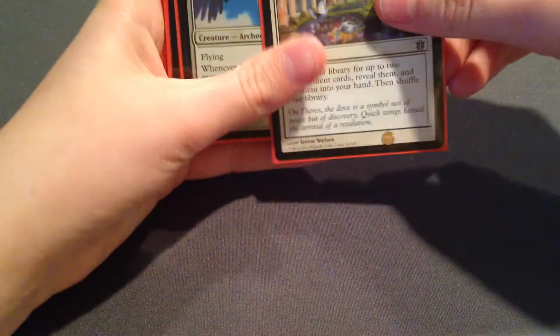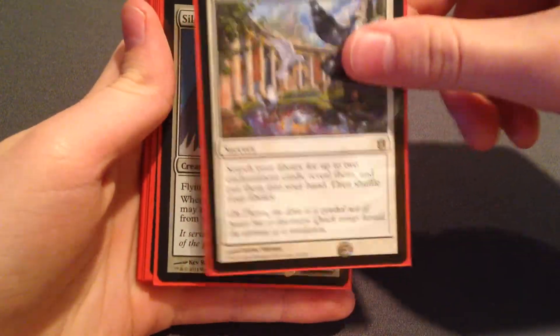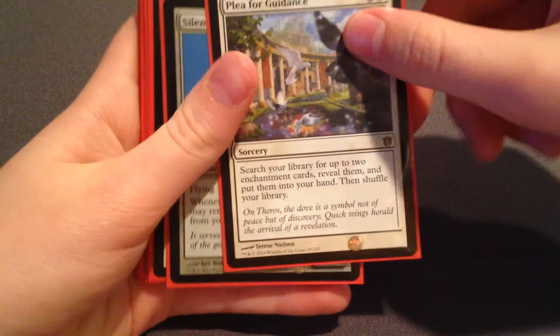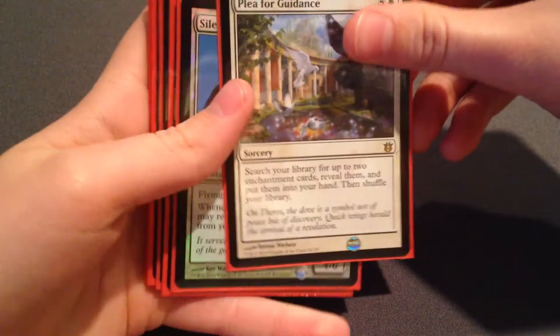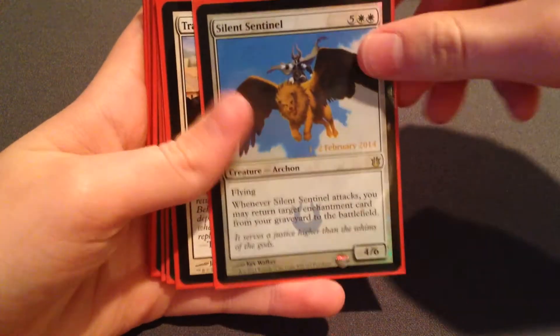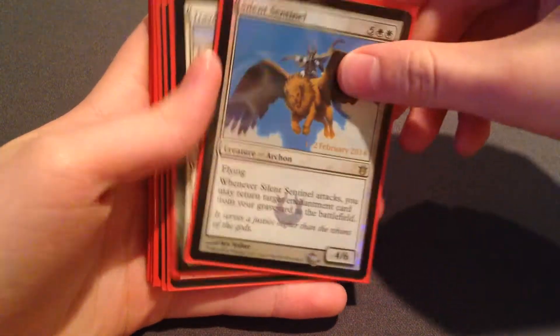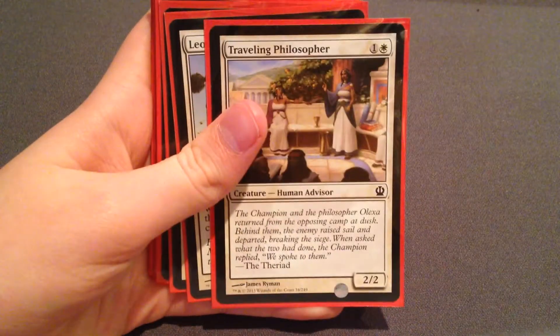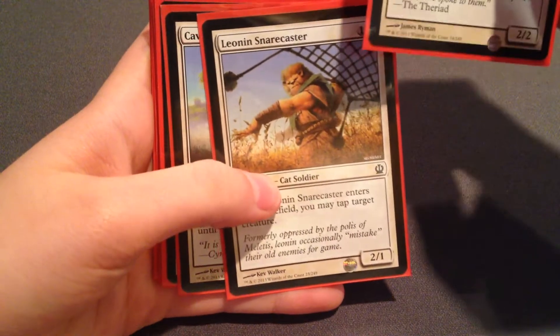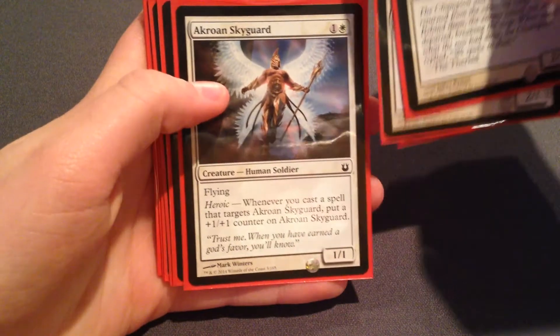On to white — the rare I had was Plea for Guidance. Once I got it out I obviously searched my library for Bow of Nylea, and that really won me some games. The promo I got was Silent Sentinel — not too great. I also had Traveling Philosopher and Leonin Snarecaster, which was pretty good since you can tap a creature when it enters.